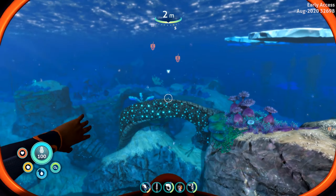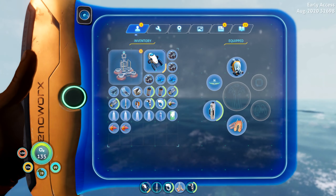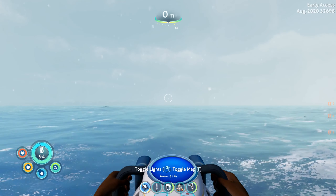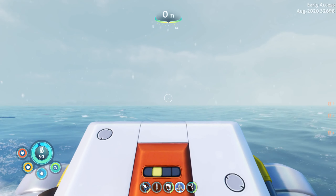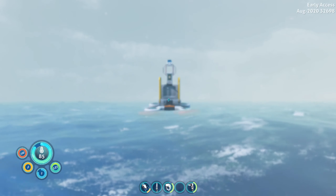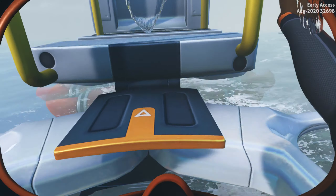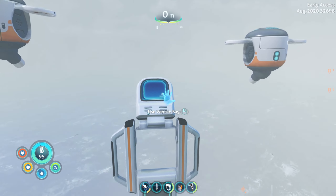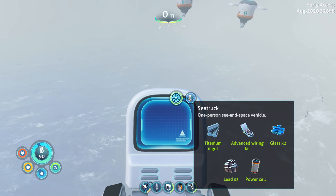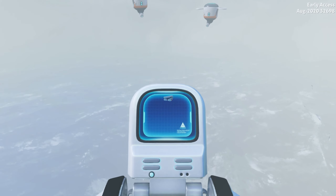I'm going to deploy the mobile vehicle bay here for now and move it later. Dangerous weather approaching — seek shelter. That figures. I'm going to start losing health on this thing, but I'm not going to wait. The sea truck is going to take a titanium ingot, advanced wiring kit, two glass, three lead, and a power cell. Let's get to work.